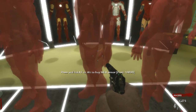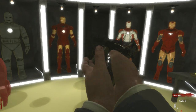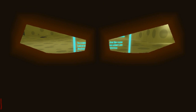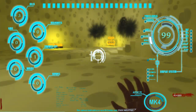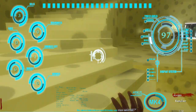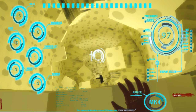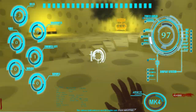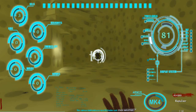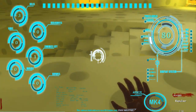Moving on to the Mark 4, which is 10,000. There's the same suit-up animation here. You get a brand new HUD — every suit has a different HUD. The weapon systems are the same as the Mark 3. Flight with this armor takes eight percent of power, so you can save a little bit compared to others. Health increase is about the same as the Mark 3.